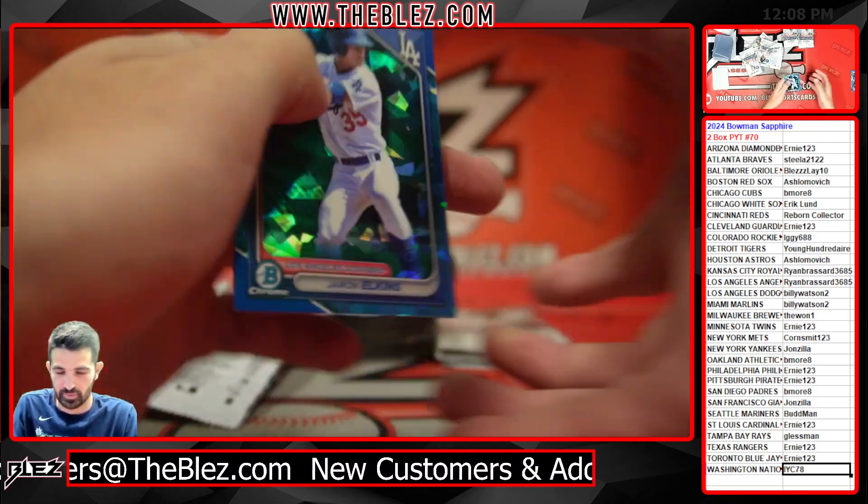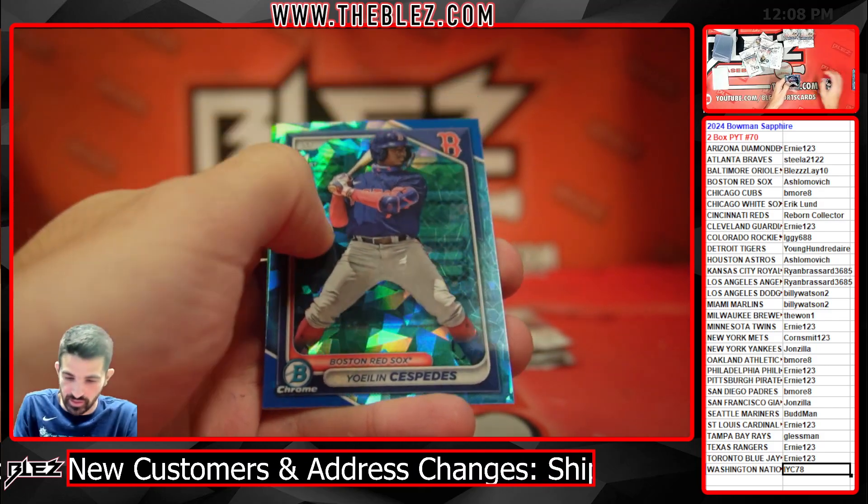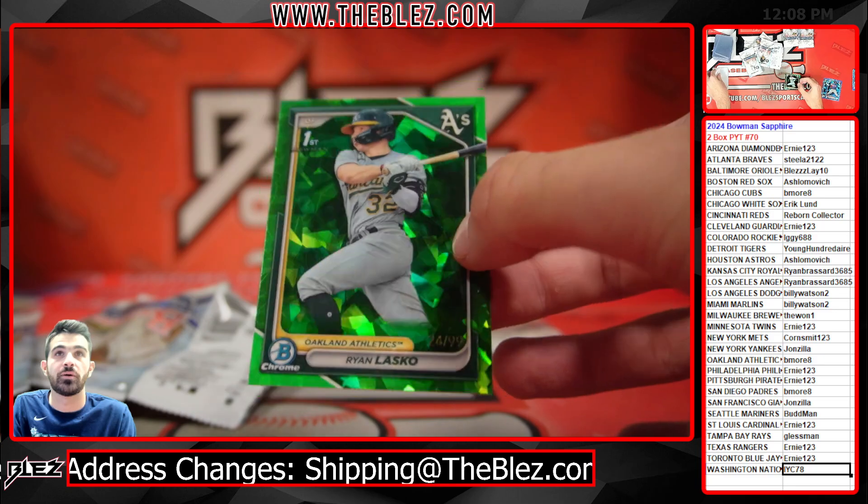Got some green here. Cooper Pratt base. Yellow in sets for this base. Green team color Ryan Lasko out of 99.